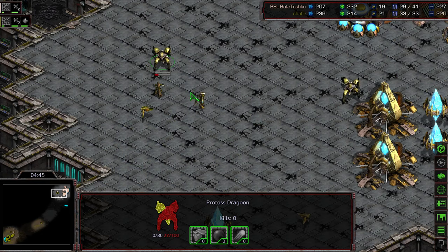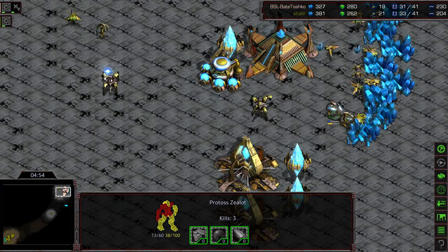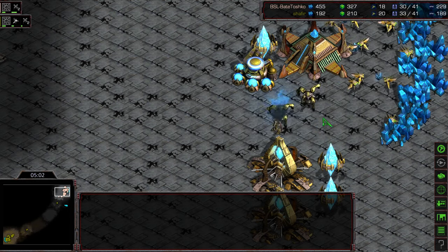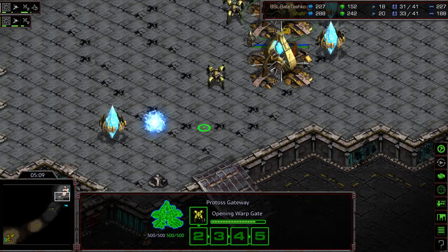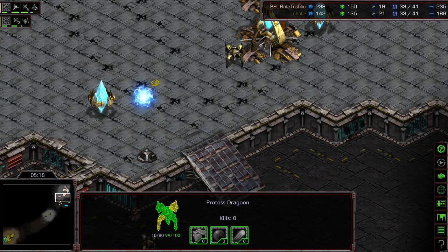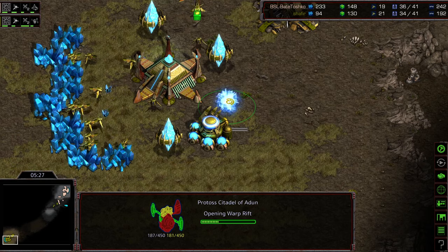Needs to be careful — might lose another probe. The zealot was actually waiting in the probe line and does manage to get a kill there. Shafir actually doing a pretty good job of staying on top of the macro aspect of this game as well. So even though he's gonna be behind in the early Dragoon positional game, he's still got two probe kills up, two zealots, and two Dragoons to follow. He's got a superior army on the ground, actually ending up ever so slightly ahead. Bate instantly throwing down a Robotics Facility — Citadel of Adun coming down before Robo, so we might see some DTs.